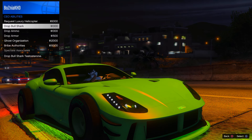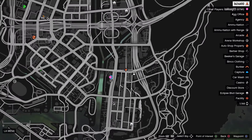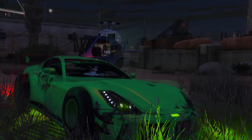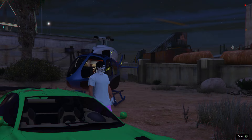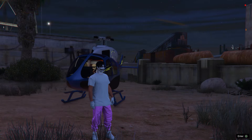If you have trouble finding the helicopter, press Options and check the map for where it's landing. Once you locate it, exit your current vehicle, return it to storage, and then hop inside the luxury helicopter.